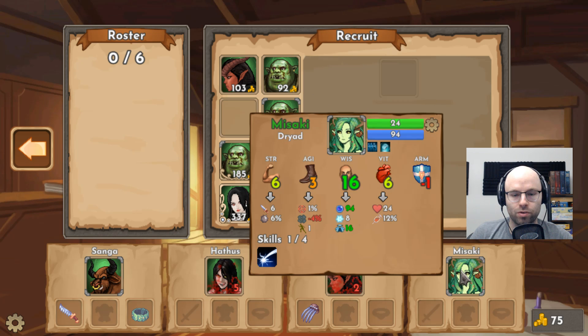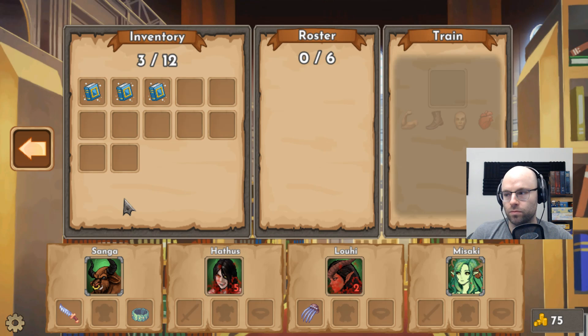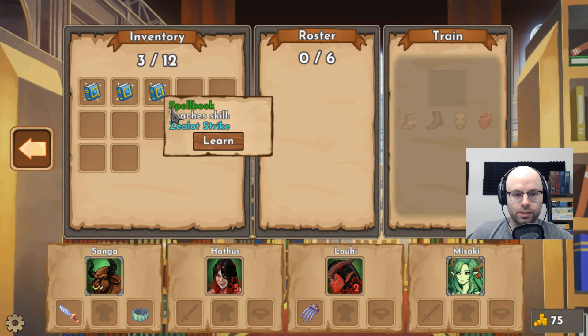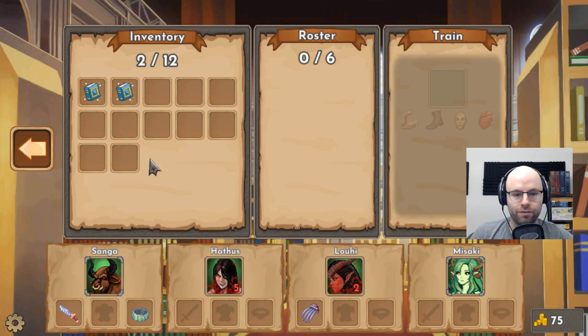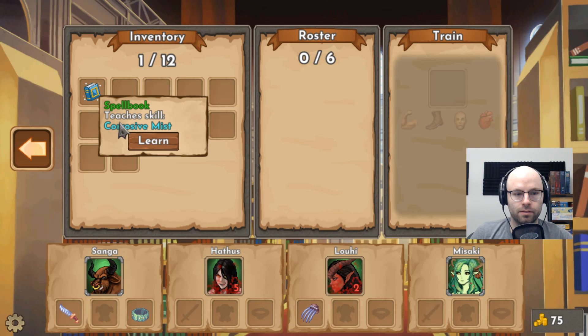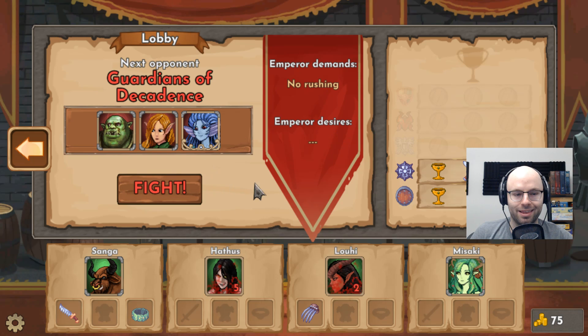Let's recruit this Dryad. Right out of the gate, go to the guild house. She can learn Zealot Strike — does physical plus zero, strike an enemy, zealously restores 5 HP. Honestly, because we need the HP, why don't you put that on the Fiendling for now? And Zap will go to the Dryad. Corrosive Mist will also go to the Dryad. Hopefully they have mana — didn't really think about that part.